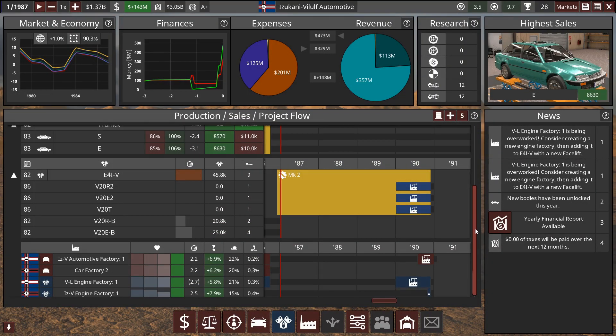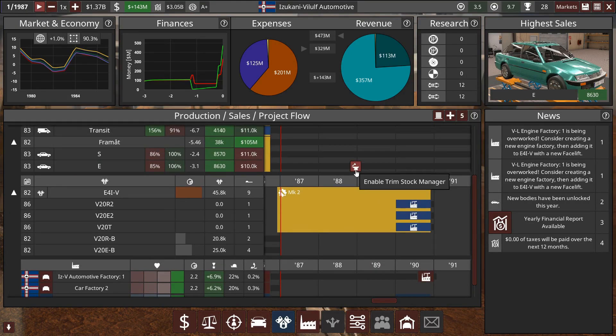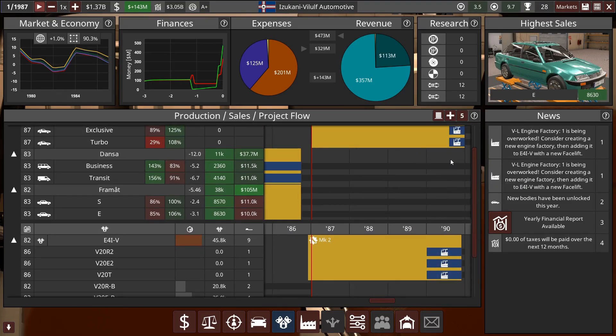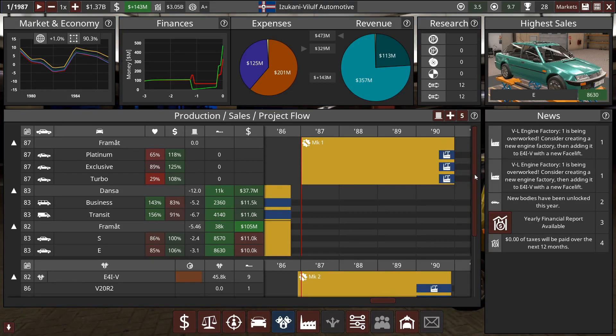Looking at things, we've got the two engine factories which are currently producing the same engine. And we have the vehicle factory for the new Promote coming in sort of in the second half of 1990. I think what we're going to do is facelift this Promote so it releases in mid-1988 — about 16 to 18 months' time. That way we can have that vehicle run until the production of this new Promote, and make a steady profit the whole way through. We're going to have to do a retooling of the factory in the middle of it, and we've technically already set it to retool for this vehicle, so let's see if that works.